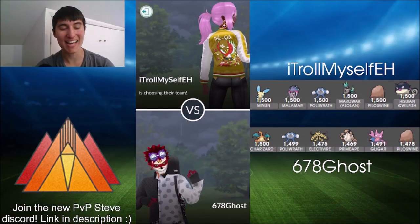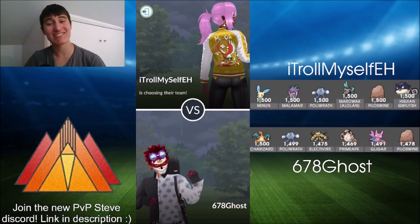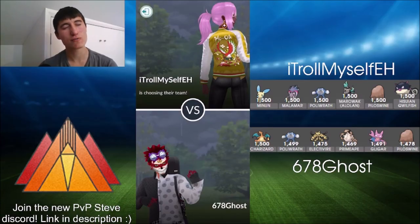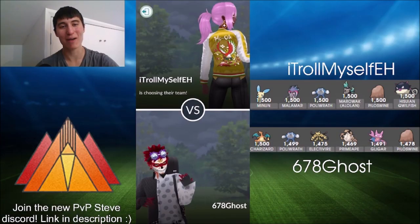Now round three — we've got I Troll Myself A, who I also played in my previous tournament. Still running that Minun with Malamar, Poliwrath, Alolan Marowak, Piloswine, and Hisuian Quillfish. Minun is a really interesting pick because Electric is a very useful typing that counters Poliwrath and there are a bunch of Flyers running around. I'm yet to be convinced of Minun's spot here, but I Troll Myself A is really pushing for that Minun hype.